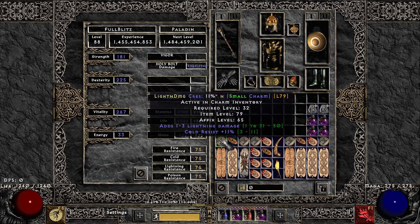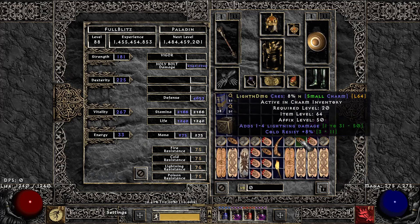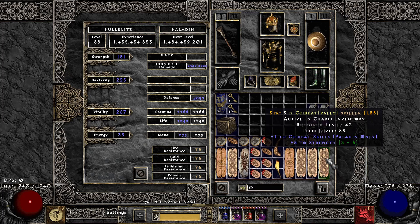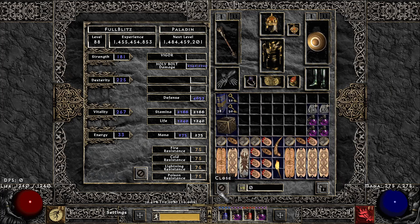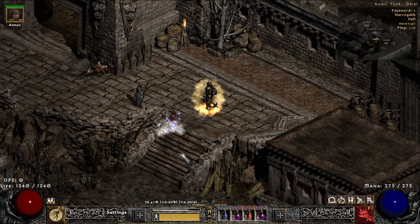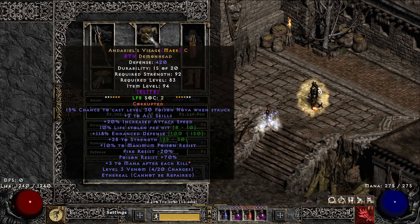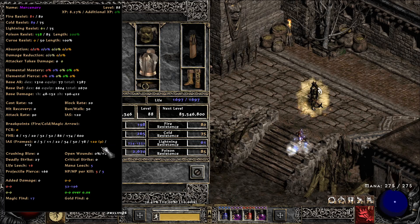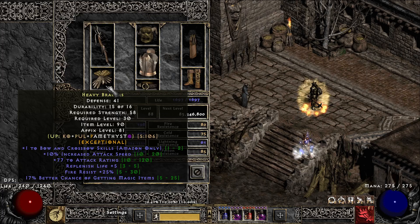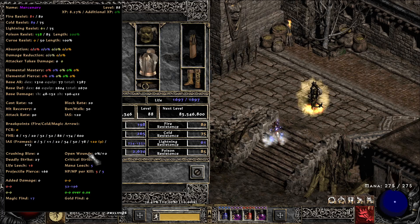Charms are just some resistance charms. I probably need to go through these and figure that out. I do have one Peacomb that I self-found. I have a Geese that's self-found, and just some random charms. The mercenary — this is all just self-found stuff I've slapped on her. I just found this Andes today. The goal with her is to hit the IAS frames, and she's there now. The Andes helps a good bit.